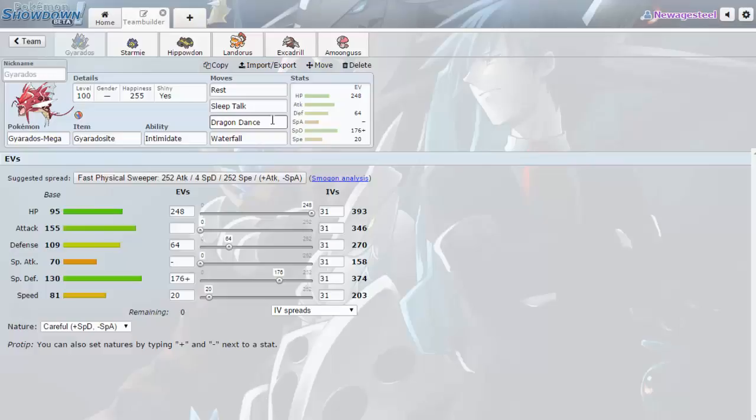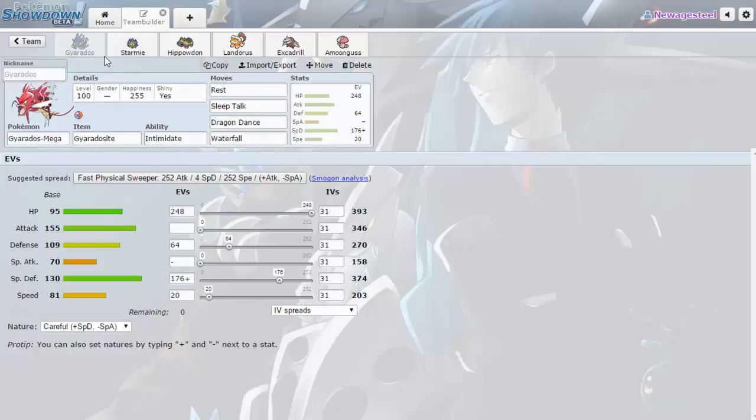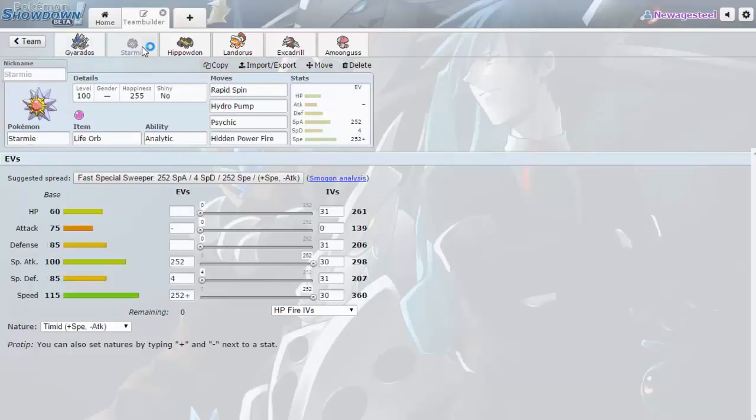The only instance where it doesn't work is against something like Serperior, but if we get the speed boost first we could probably beat it. As far as bulky Grass types go, we can definitely wear those down. Next we have an offensive Rapid Spin Starmie — it was recommended as a good partner for Gyarados. I like it because it lures in Steel types, and I have HP Fire with Analytic, which gets boosted if they switch in.